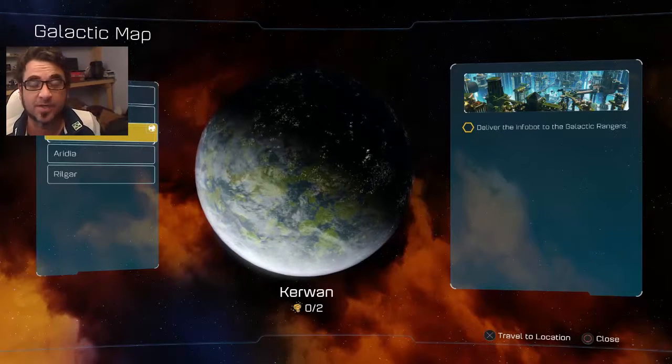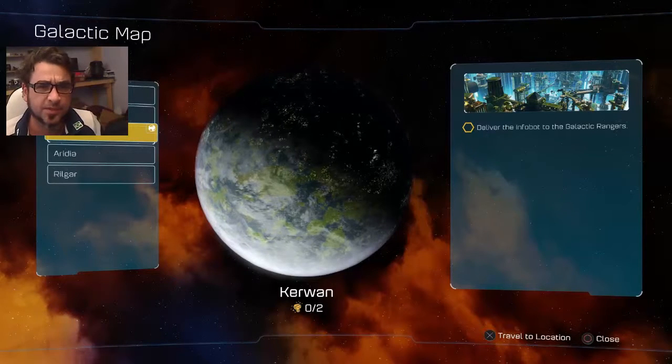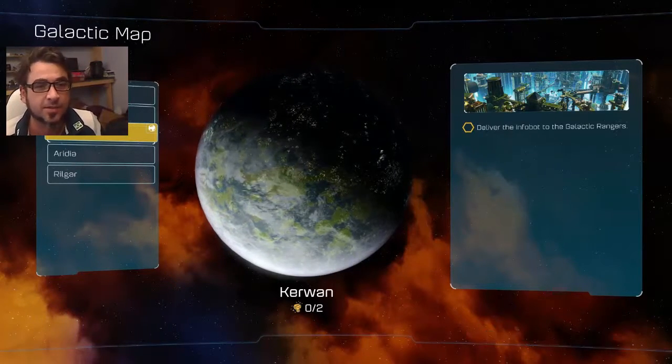Hey there peoples, how's it going? I'm Tim and I'm playing Ratchet and Clank, and this is the Kerwan mission. We've got to deliver the Infobot to the Galactic Rangers, so that's what I'm going to do.